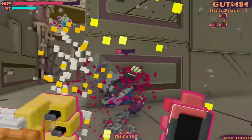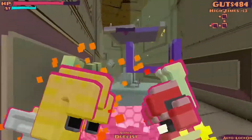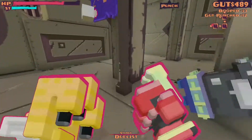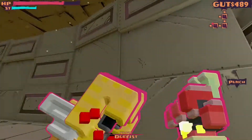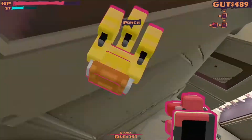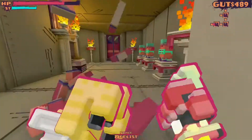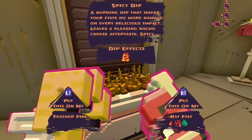Spartan Fist is a procedurally generated first-person puncher. In it, your character attempts to fight through four main arenas to retrieve the titular Spartan Fist. You initially start in typical tutorial fashion with nothing but the opportunity to do what the game tells you. You look around, move to acclimate, and then you're on your way — punching, dashing and jumping to the next arena.